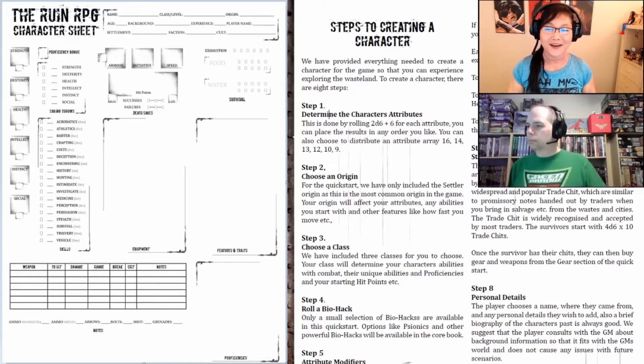Brandon Powers is looking at the wrong monitor right now — he's reading the character creation rules for the Ruin RPG. We're going to be making characters today. This is a post-apocalyptic world created by Jay Gantry, and it runs off an adaptation of D&D 5th edition. So if you play D&D 5th edition, there's going to be a lot of familiar aspects, with a few minor tweaks.